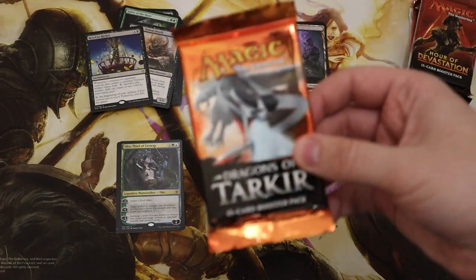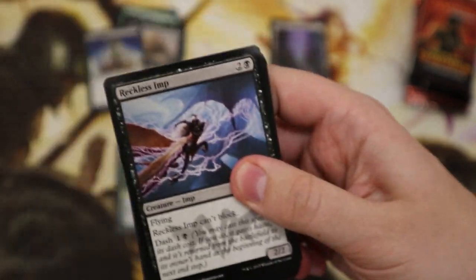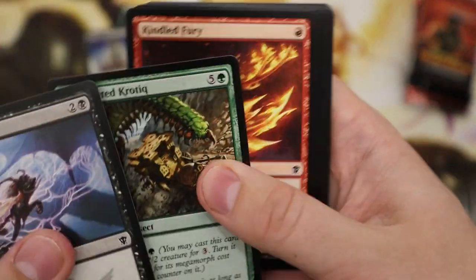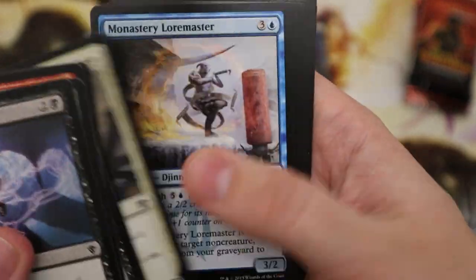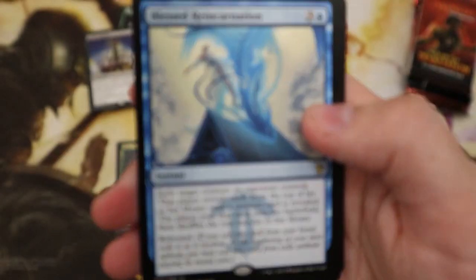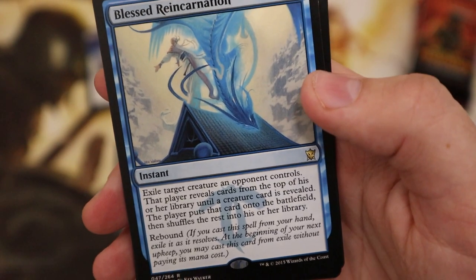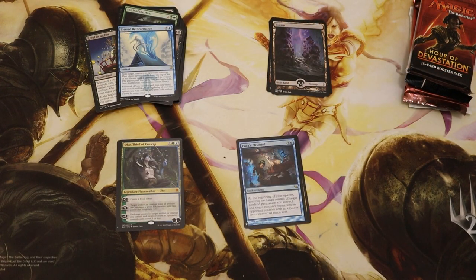On to Dragons of Tarkir. I don't really have any clue what the most valuable one is, so I'm just really excited. As soon as I see an M — trying to get that fourth mythic for our random Mystery Booster pack box. Best Reincarnation — and a few more chances yet to try and get that fourth mythic.